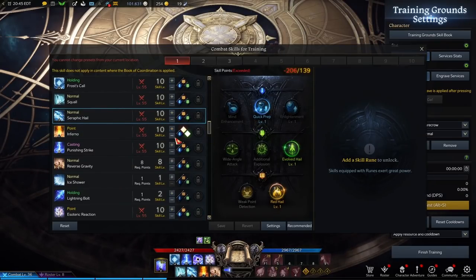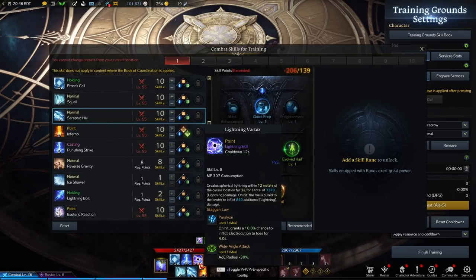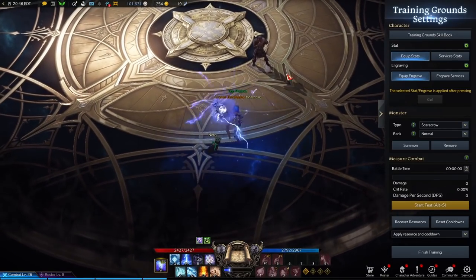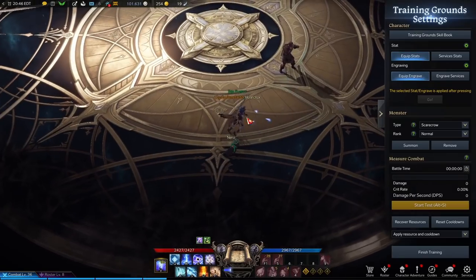Let's look at the build. This is copy pasta from the meta Korean Sorceress PvP build — I'll leave a link in the description below; it's in Korean so you may need Google Translate, but it has pictures. You have two catching abilities. The first is Lightning Vortex: it creates a spherical point-click effect that is very hard to miss, and it has a chance to electrocute the target — the electrocute is a two-second CC.